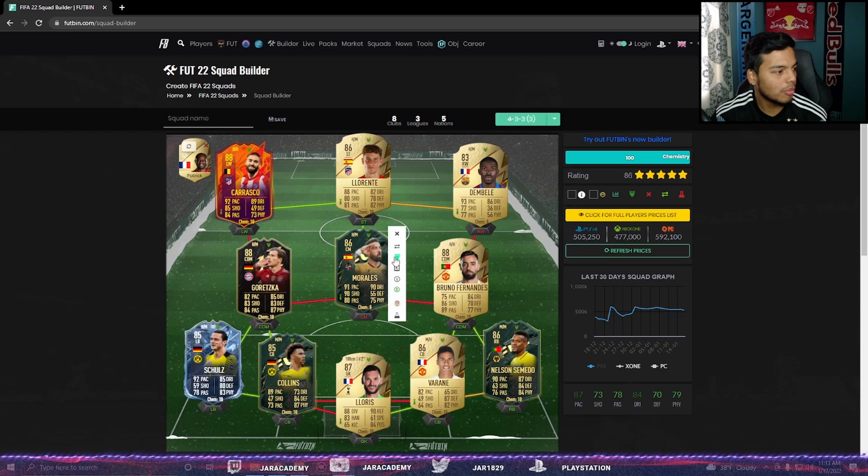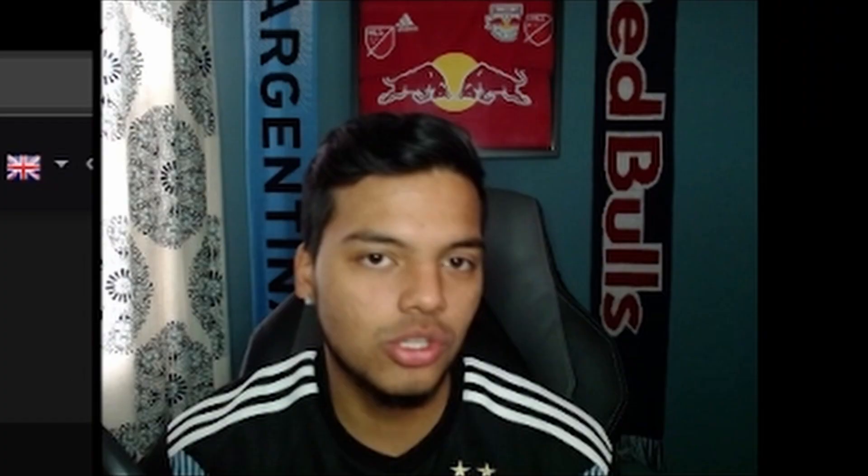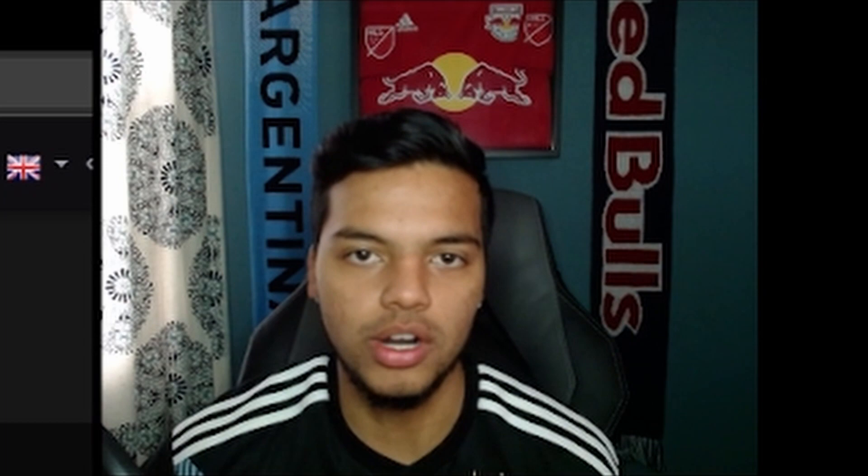The price for this squad is currently 505k on PlayStation and 477k on Xbox. Keep in mind Dembele and Morales will have 8 chem each after loyalty, and with the manager everyone else will have 10 chem — full team chem of 100. After 10 games everyone will be on 10 chem with the manager from France and La Liga. Morales and Dembele will sit at 8 chem.